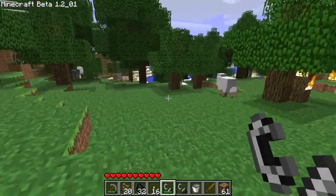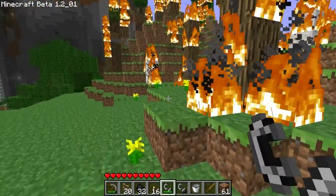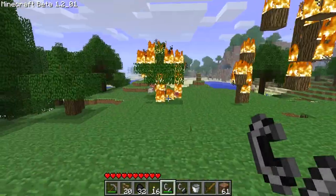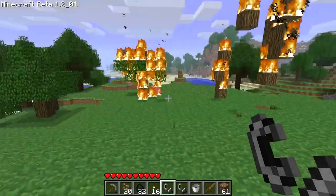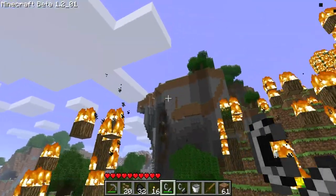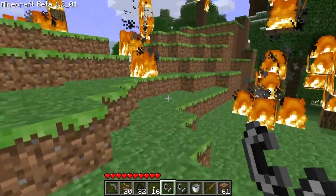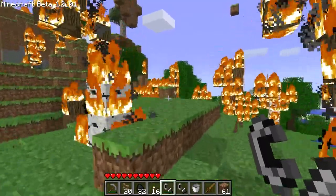Back in this update, animals spawned like hostile mobs — except they spawned on grass. And if you had light on the grass, they would even spawn during night time. So you could literally remove all the grass if you had the patience and make an animal spawner, and if you lit it up with torches, at night time it would spawn animals as well, which was amazing.